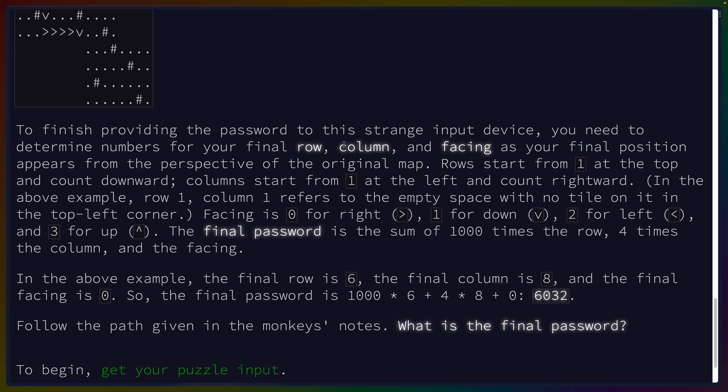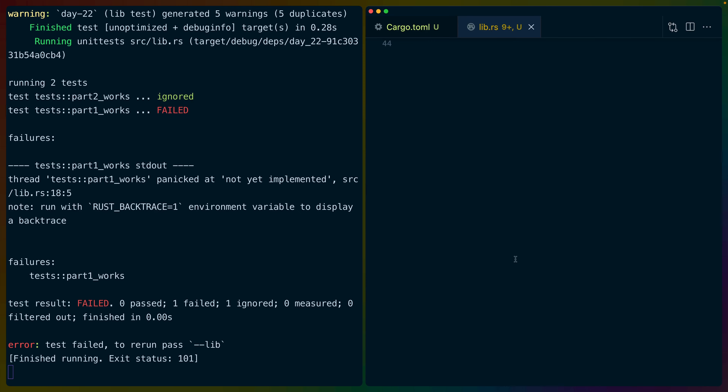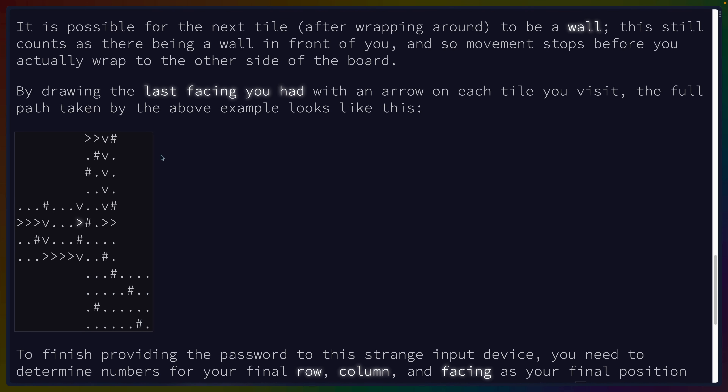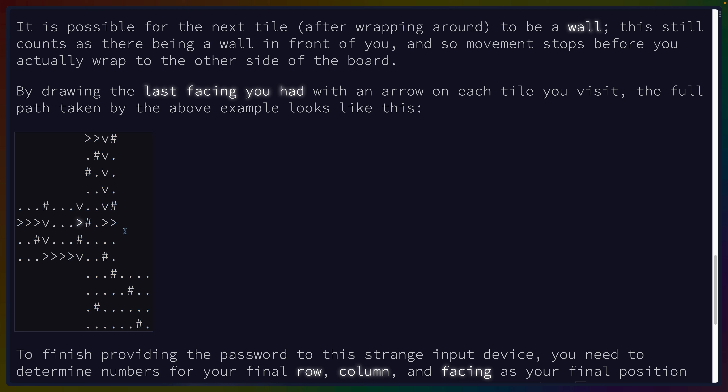So we have to track the facing. While I was reading this, I was thinking maybe we could just swap the X and Y, but I don't think that makes sense. In the above example, the final row is six, the final column is eight, and the final facing is zero, so the final password is 6032. Let's get the answer in here.